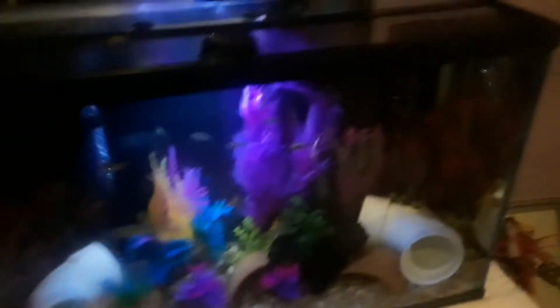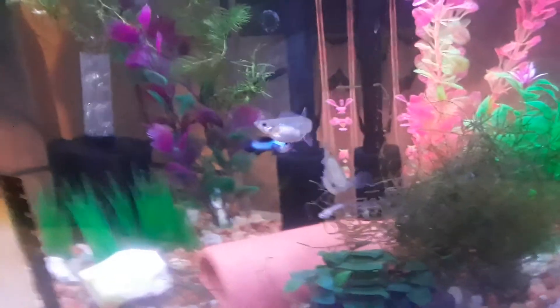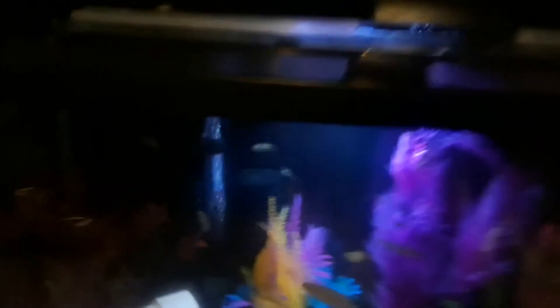I found a bunch of snails. I think it looks good. I moved all the Java moss from my big tank and put it in this tank because I don't need Java moss in my big tank since I ain't gonna be breeding any guppies or platies in there — they'd get eaten by the rainbows and killies. Let's see if I can get a good shot of the shrimp. There he is — one of my ghost shrimp. I think I got four in there.